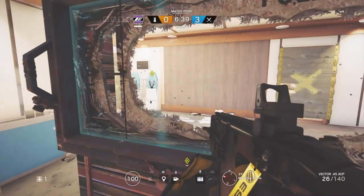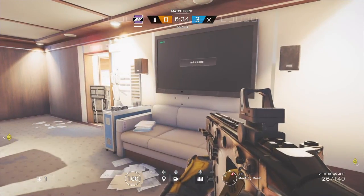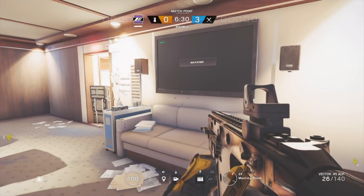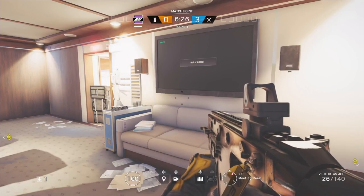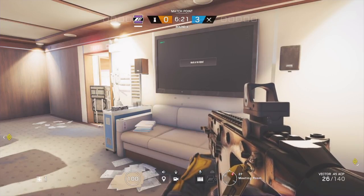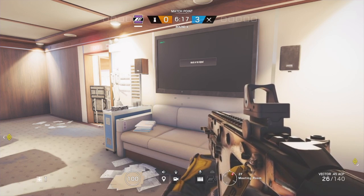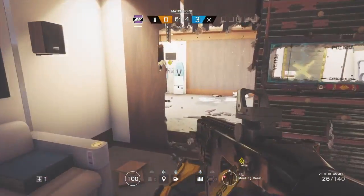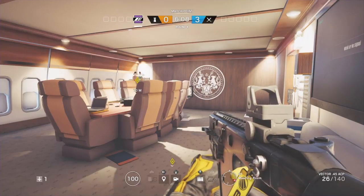So yeah, those are all the setups I have for you guys whilst playing Mirror on this specific objective — how to Mirror on Meeting Room and Office on Plane. I hope you enjoyed this video. If you did, please leave a thumbs up or subscribe, and make sure you comment down below for next week's video to request anything. It can be absolutely anything — how to play on House, whatever. I'll pick the most liked comment in the comment section for next week's episode. Thanks for watching guys and I'll see you again.